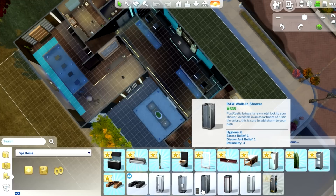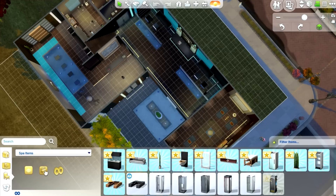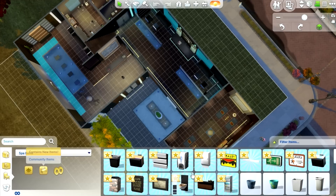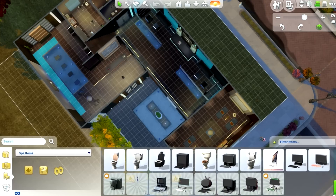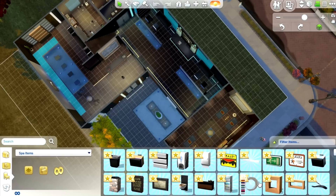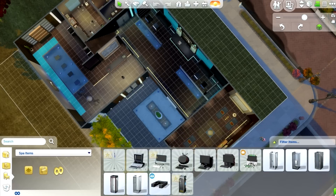It looks like we also got an aquarium. There are several new showers. There are community items — speakers, new toilets. It looks like it came with a ton of new build items.